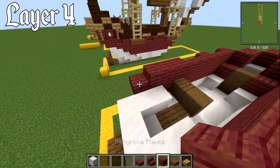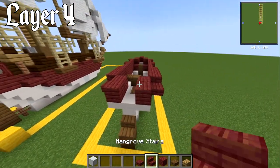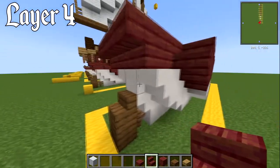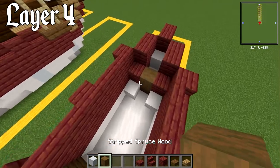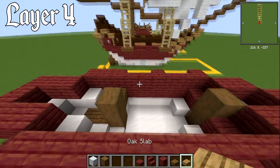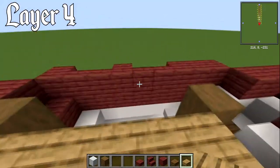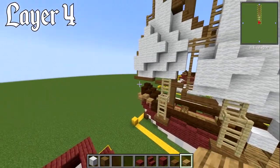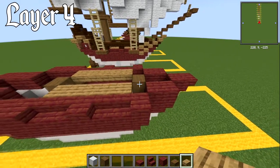Where you've got that slab on the inside, have a block, another block going back, block there, block there. Then with your coloured stairs, have three upside down stairs — this makes the cabin stick out by one block, which looks a lot better. Build up the mast section. With oak slabs, have five on each side. We're going to have a nice big cutout here on the next level. On the front where we've got those two blocks, have a lower oak slab then an upper oak slab.